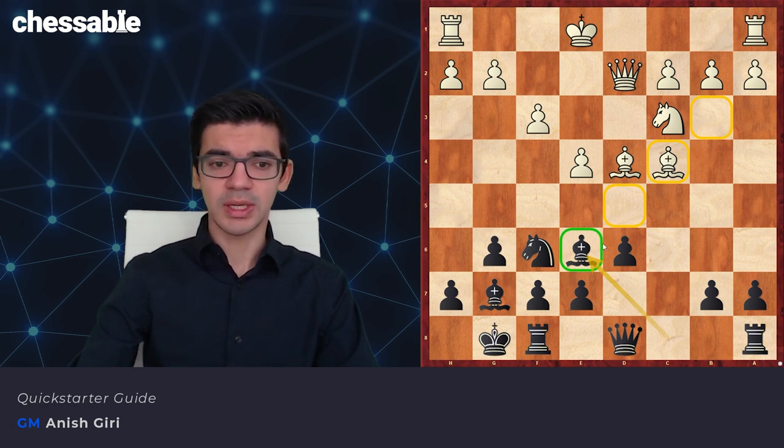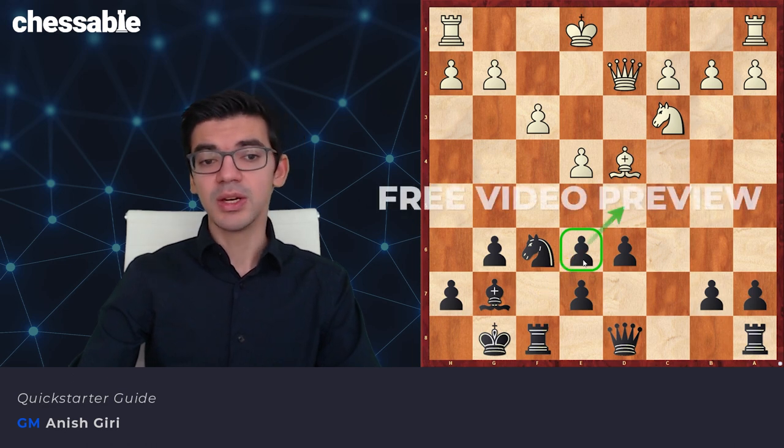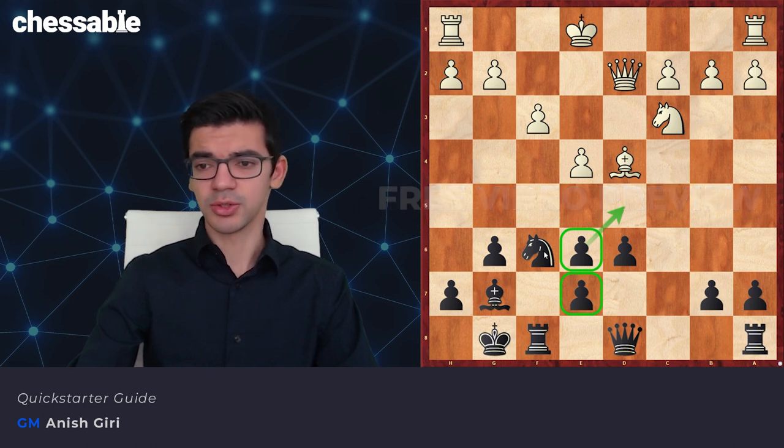The bishop on e6 is well placed — we'll often put the bishop there. It controls the important d5 square, and c4 square challenges the bishop. White has a choice here: either to take or the main move Bb3 back. If take, fxe6, the pawn structure changes — it's not a bad change. The pawn on e6 guards the d5 square, and the doubled pawns are not as weak as they seem. There is long-term potential here for Black.